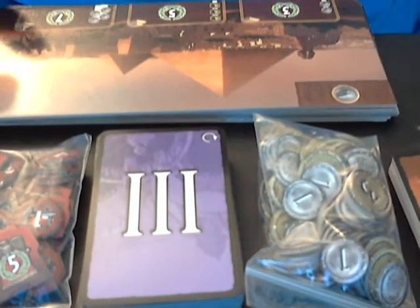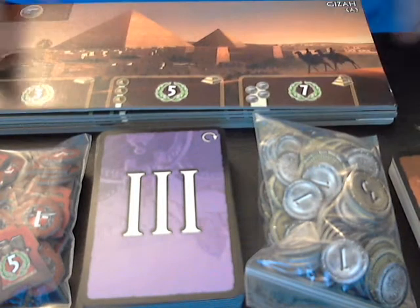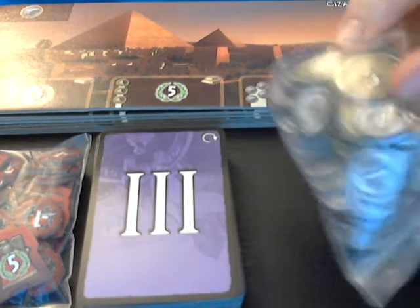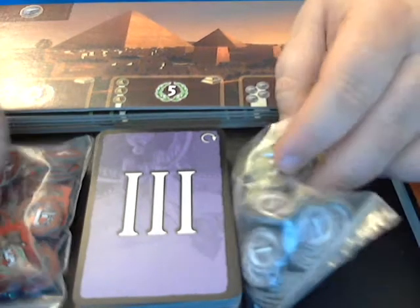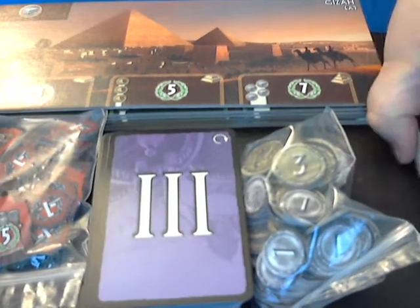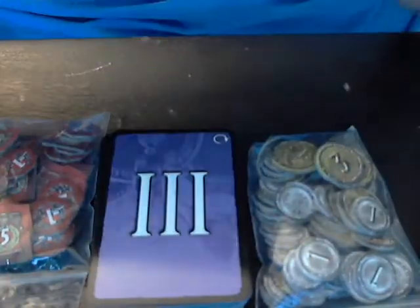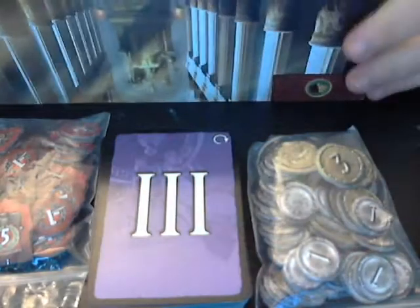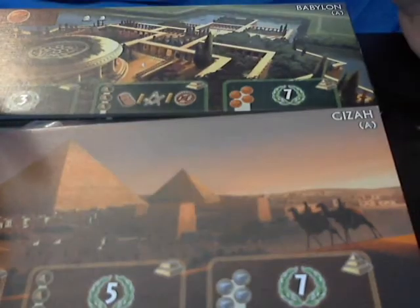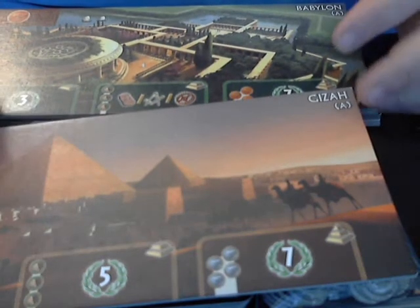This is kind of what comes with the game. You've got little coin tokens — a three and a one. You've got these little red tokens which represent military. You've got three decks of cards, and you've got a stack of these little cards here. Let's talk about one of these first.